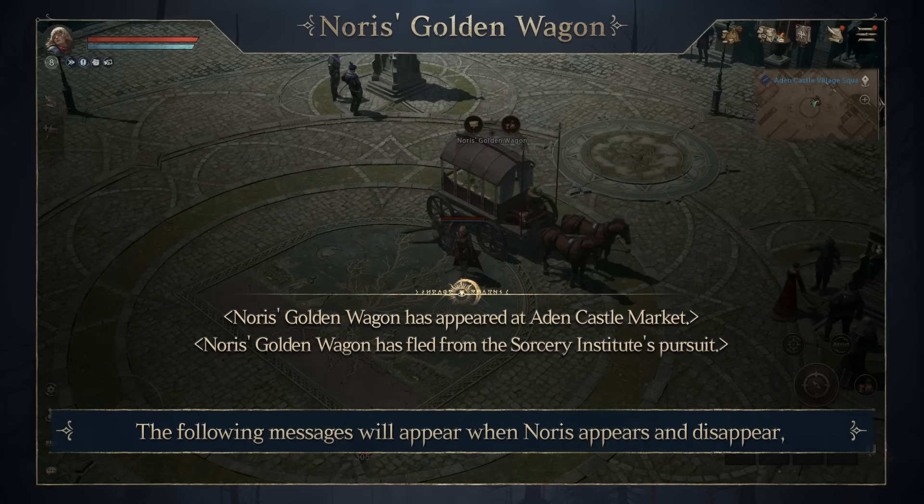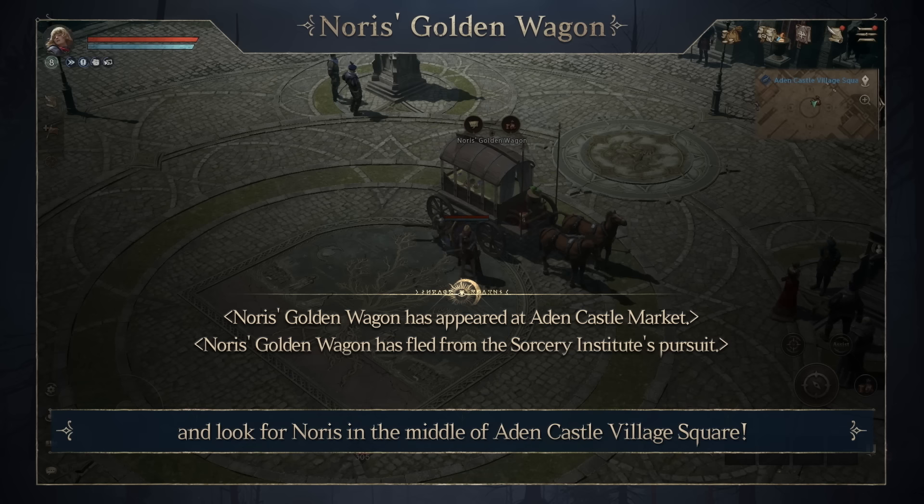The following message will appear when Norris appears and disappears, so make sure to check and look for Norris in the middle of Aiden Castle Village Square.